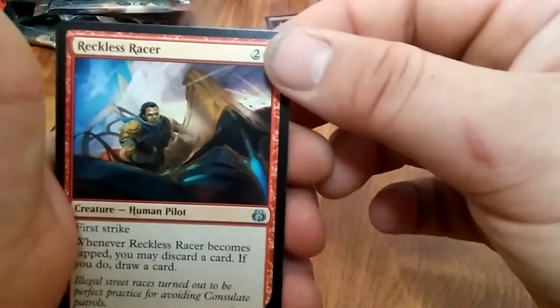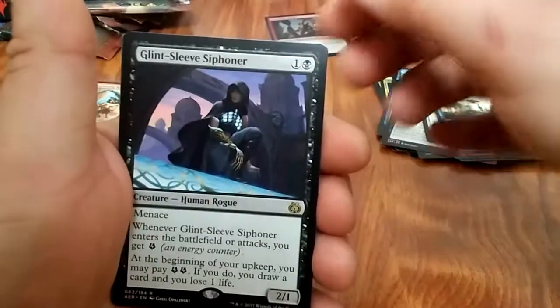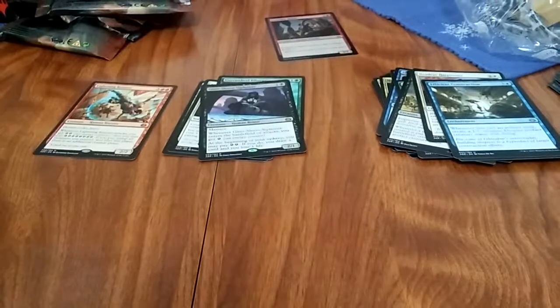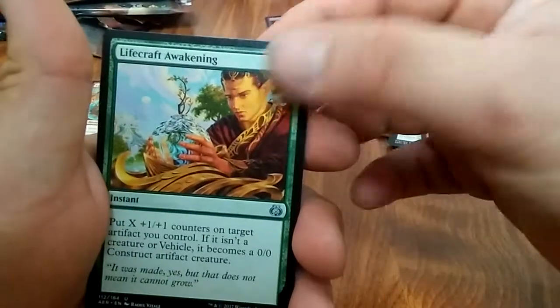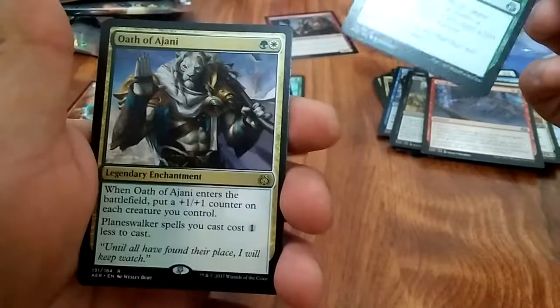Deadeye Harpooner, Reckless Racer, Efficient Construction, Glint-Sleeve Siphoner. My phone's a lot more charged than it was for the Amonkhet box. Renegade Rallier, Invigorated Rampage, Lifecraft Awakening, and Oath of Ajani.